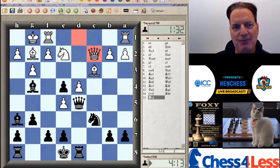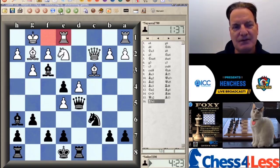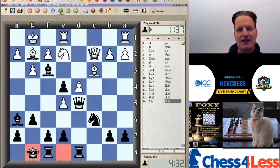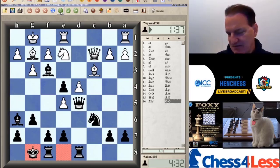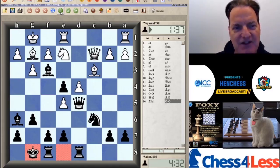Queen to C2. Now the pawn on E4 is under attack from the white queen and the bishop. Black has managed to do the three things I teach my kids in the opening: A — fight for the center; B — develop your pieces; and C — secure your king. Success on all three accounts for the black team here.